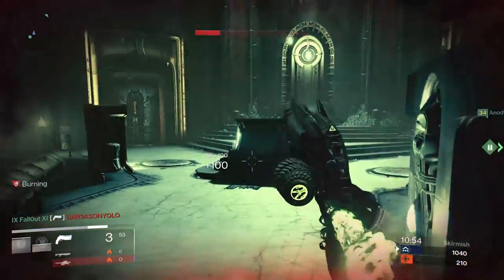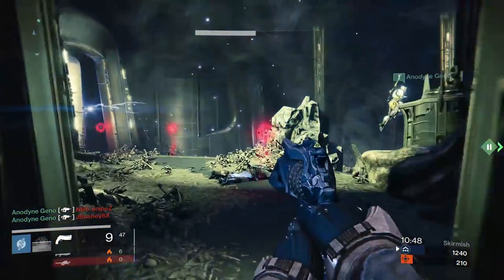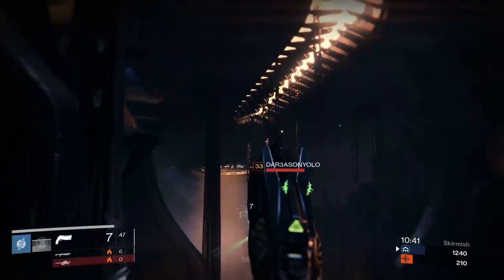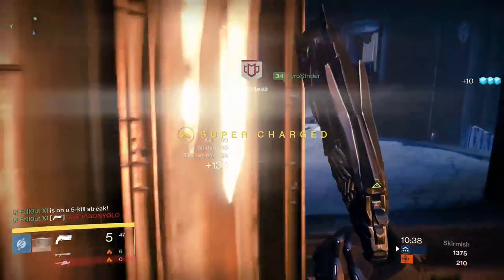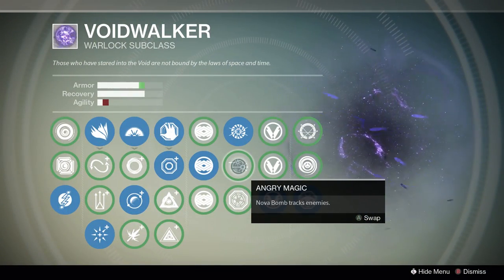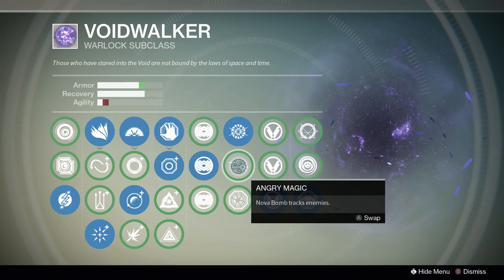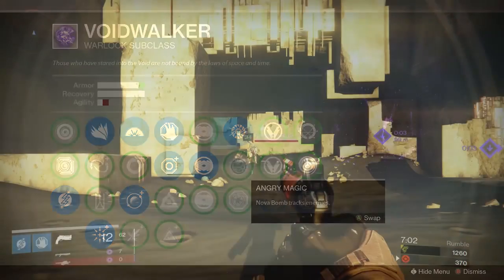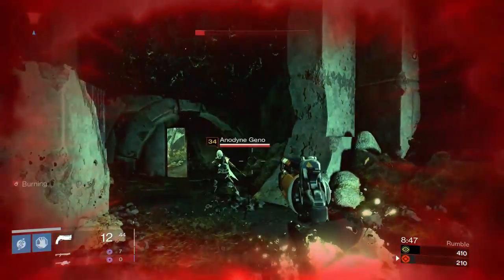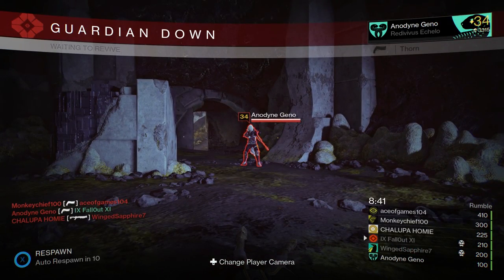Even though the Ram technically gives more benefits to the Voidwalker, I still recommend it for both subclasses because of how helpful the extra armor can be. Now, there's something I should mention. In order for both subclasses to live through the things that I've just mentioned, you need to have max armor. The Voidwalker can only hit max armor by using the perk Angry Magic. If you don't use Angry Magic, you'll still have enough armor to live through all the major things — Thorn both body and head, Red Death, The Last Word, Shoulder Charge — but you will be killed by two Praedyth's Revenge body shots and the combination of an Arc Bolt Grenade and Thorn. So at the end of the day, it's up to you if you want to use Angry Magic or not, but to be honest, you'll probably be fine without it.